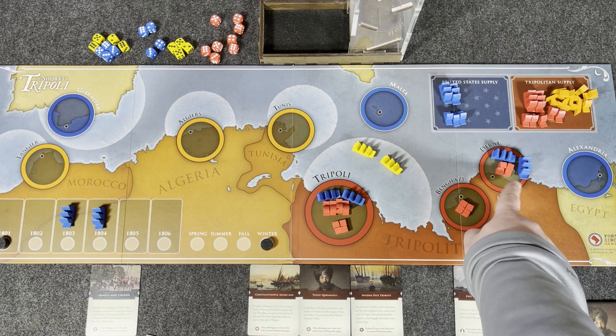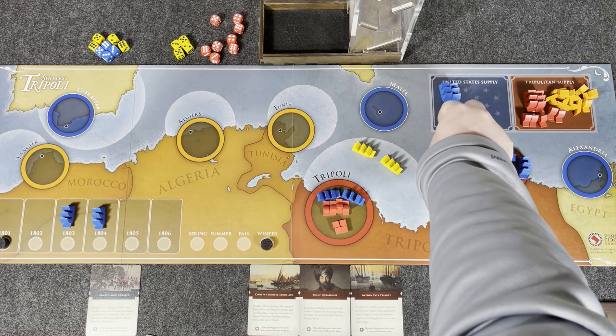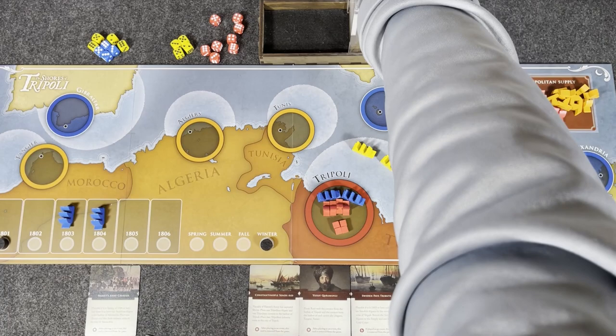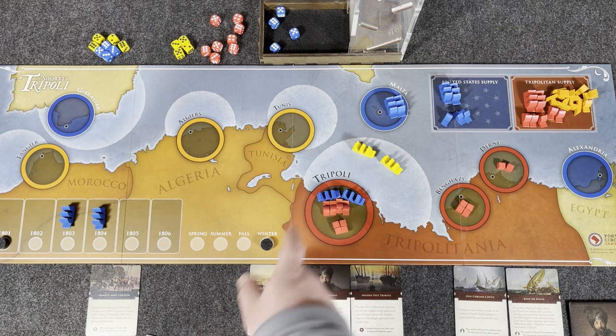We resolve the naval bombardment in Dern first: two frigates, no opposing naval units, just opposing infantry. Each frigate rolls two dice, and for every six we eliminate a Tripolitan infantry unit. We roll two sixes — two infantry eliminated. At the end, both frigates retreat from Dern to Malta, from which they can be moved next action.